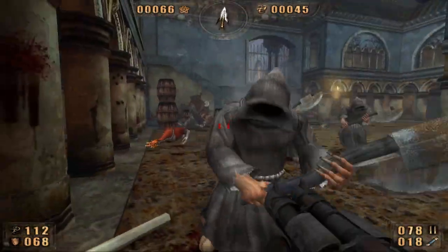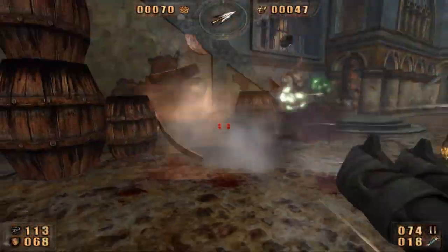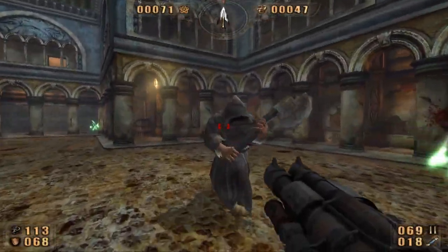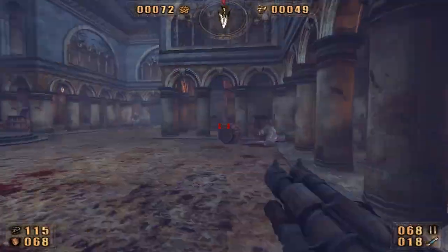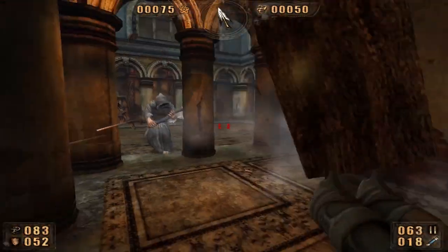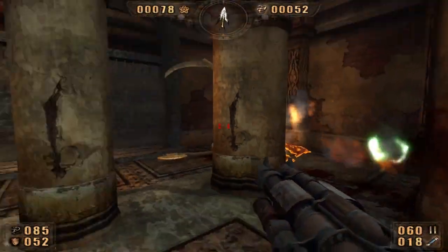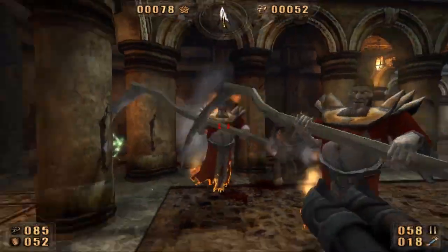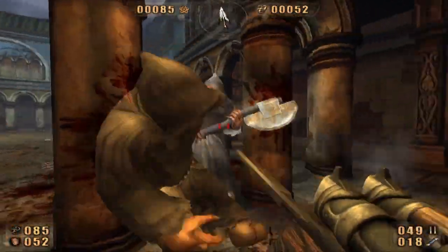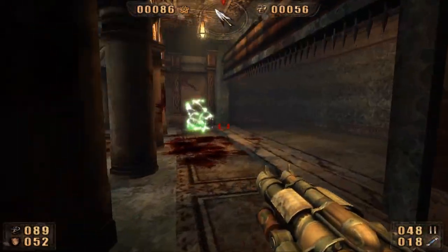Oh Jesus, so many enemies — die! Blow open the barrels while I'm here, get all the gold, get all the coins. Keep forgetting they explode — probably not a good idea to stand right next to them while I shoot them. Got him. So many guys, so many guys. Make sure to get the souls.